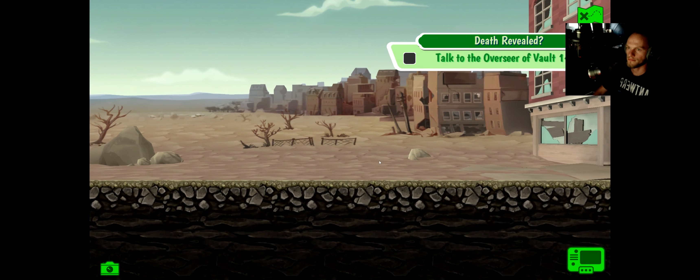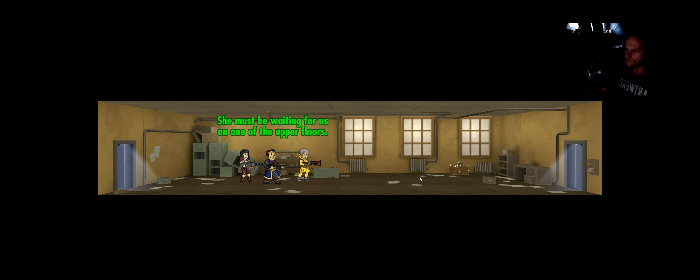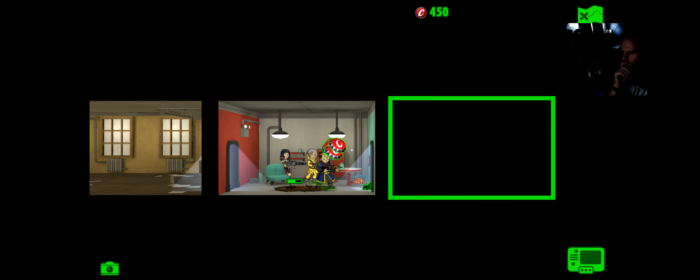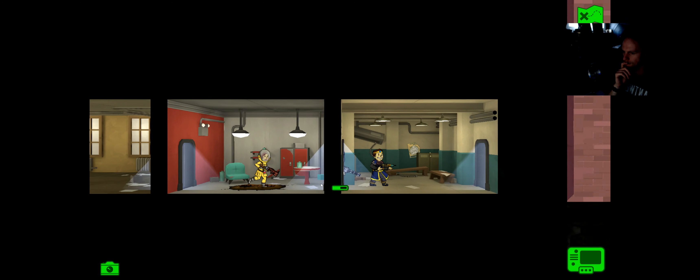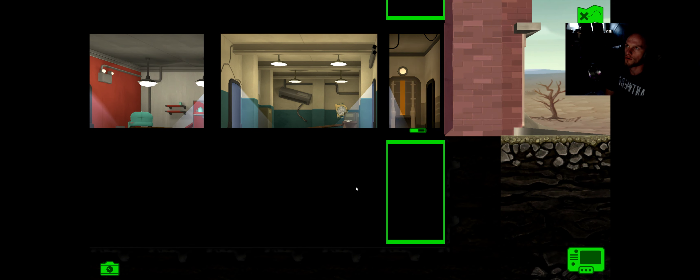Let's enter and talk to the overseer of Vault 144. Let's do that and then click — you should go there. Probably one of the upper floors, but we'll see. Shouldn't take too long. Let's go for the lower first just to clear that.